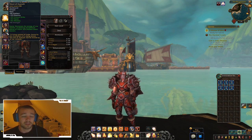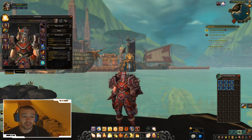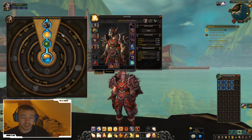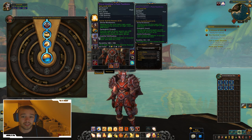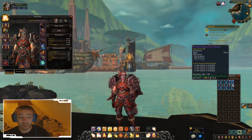Right now I have the full PvP set on for Battle for Azeroth. If you hold Shift and right-click the helmet, you get a talent tree where you can see I've already chosen different spells.